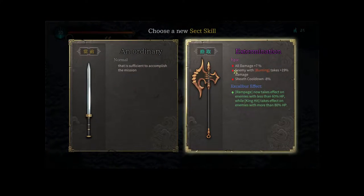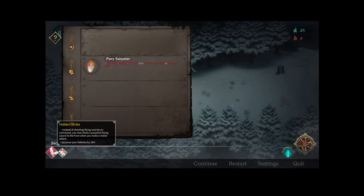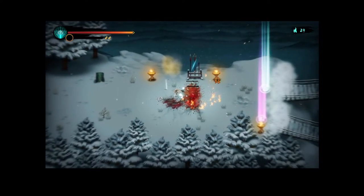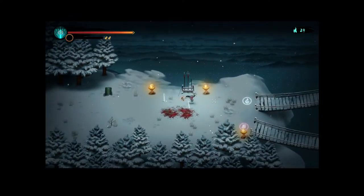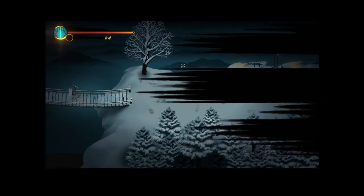It did drop a weapon and it is Epic — all damage plus 7%. We're obviously going to take it because it's better than our basic sword. It has enemies with burning take bonus damage, sheath cooldown, rampage on enemies below 60 HP, and king hit on enemies above 80 HP. We'll go with the sect skill here — the purple book.